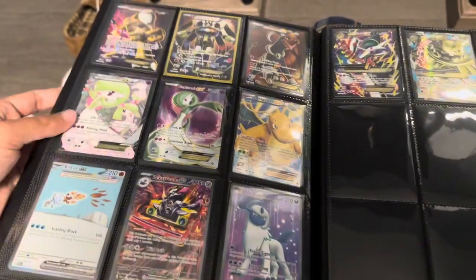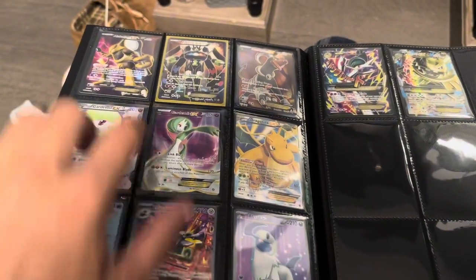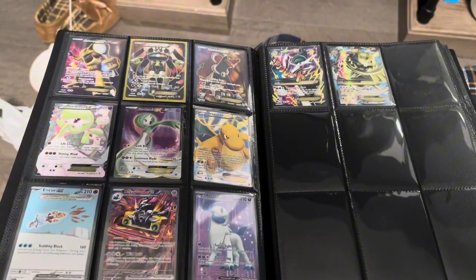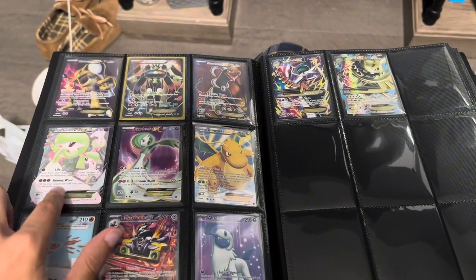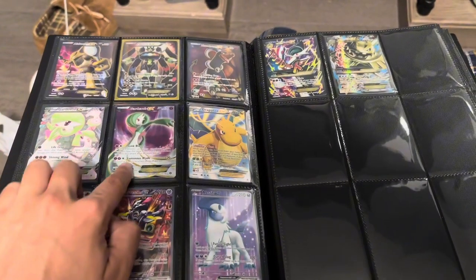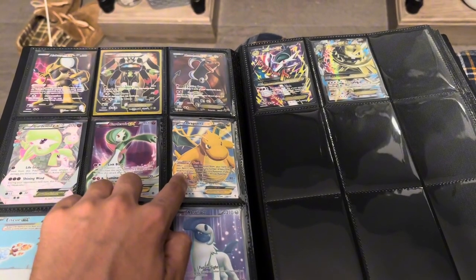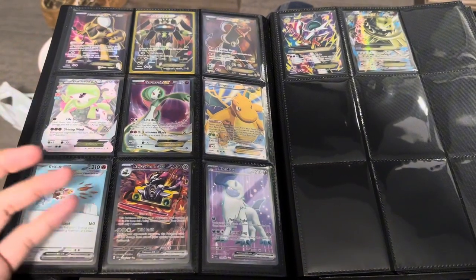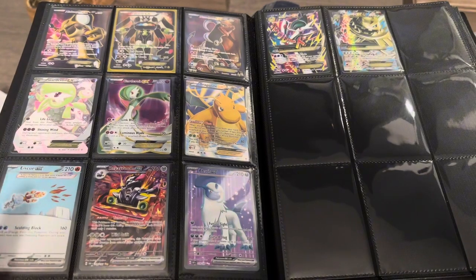Next page is full art EXs — some older ones and some brand new ones. We got Alakazam, full-form Zygarde, Houndoom. We got two Gardevoirs — this one was a promo, I think, or from Generations. Then there's a Dragonite — I don't know if this is real or fake, the art looks weird, but I'm pretty sure it's real. I don't ever buy fake cards, but I used to have friends that bought from the dollar store.